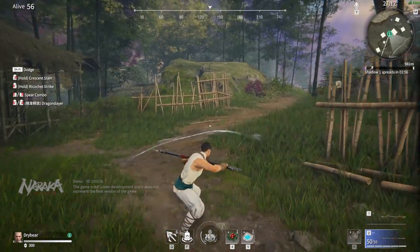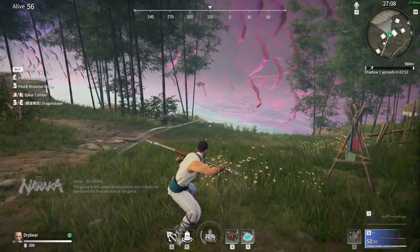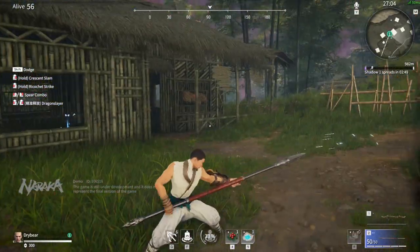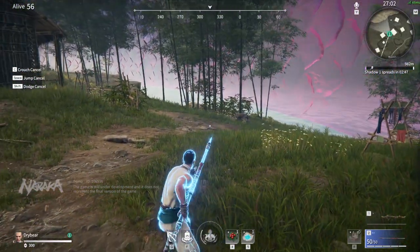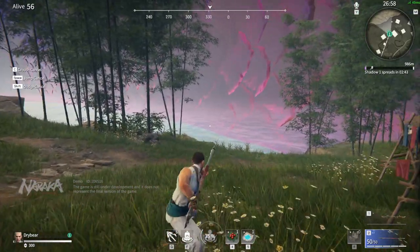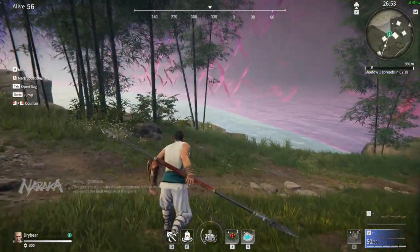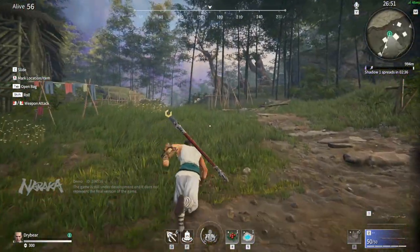If you have a melee weapon in your hand, you can basic attack for white attacks. These are very easy, simple attacks that deal damage and can push people back. If you hold down your fire button, you'll charge up a focus attack or a charge attack, which has this blue focus bar. This will go through any white attack and be able to damage your opponent, even if they're already attacking you.